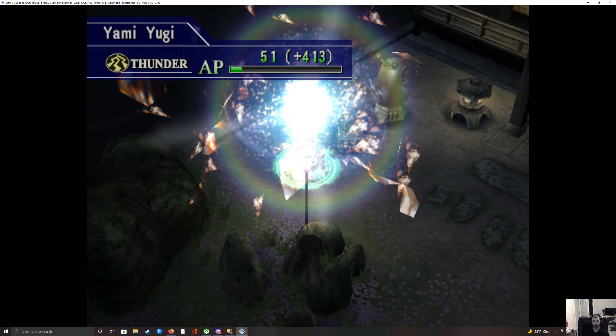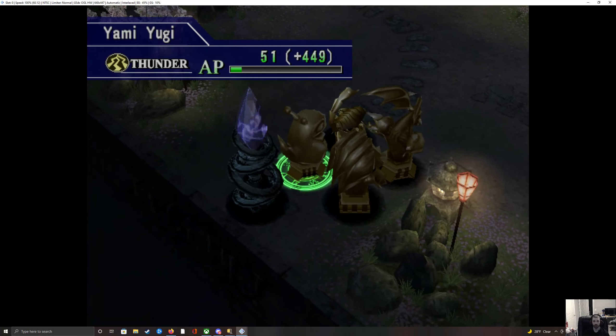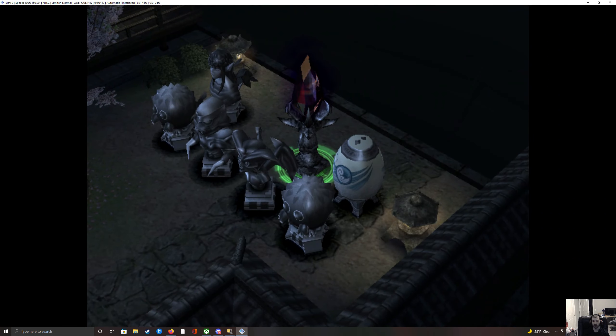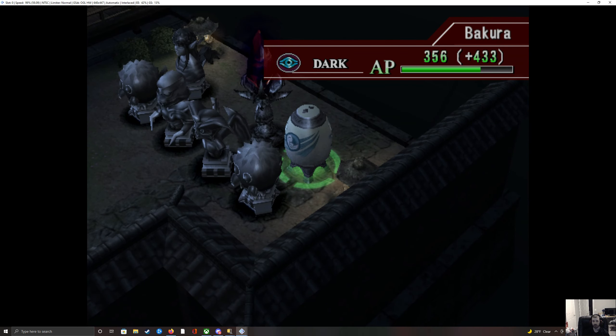You can get Metal Zoa through fusions. It has to be level 3 — I thought Steel Scorpion had to be level 2, but apparently it's going to be level 3 before we do that. So let's see if I can protect him and get him to level 3 by the end of this.